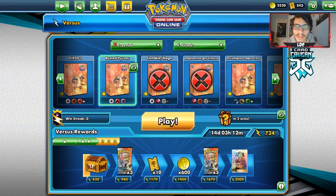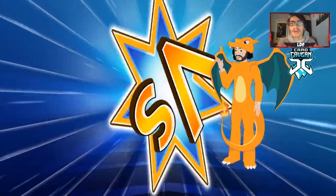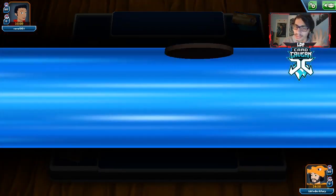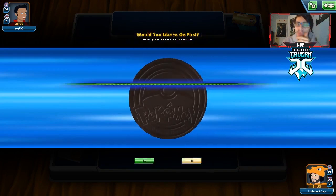Alright guys, let's go try out the Pyroar deck. If we run into Evolution decks, we cry. But if we run into basic decks, we win. It looks like we might be up against Night March here, which is one of those matchups you auto-win because they can't deal with Pyroar. We do go first, which is good.